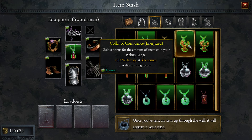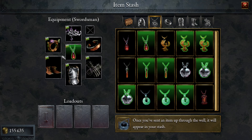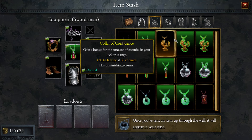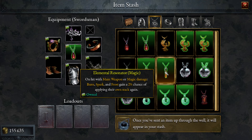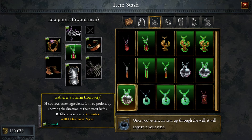But just have a look at a different item — the Collar of Confidence. You gain a bonus for the amount of enemies in your pickup range: 100% at 30 enemies with diminishing returns. This thing is actually pretty good overall, but when you're able to stack thousands of percentage, what is 100%? Nothing. I think this is probably second best in slot for necklaces. Other options give you two percent chance of applying spark and frost, or transform pickup gold into XP — but you don't need extra XP in my experience, you can get well above level 100 pretty easily.